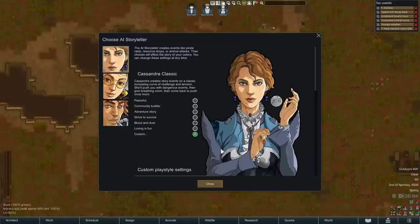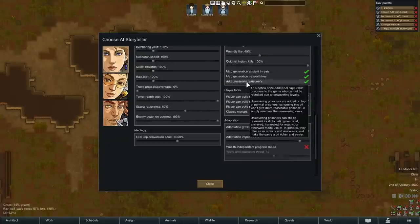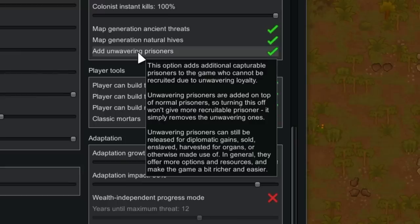There's also a new prisoner type called an unwavering prisoner. This is someone who can never be recruited, and this seems to exist essentially to encourage the player to engage in other unsavory prisoner-related practices other than recruitment. You can toggle this off in the storyteller settings if you want.